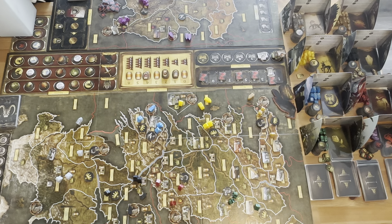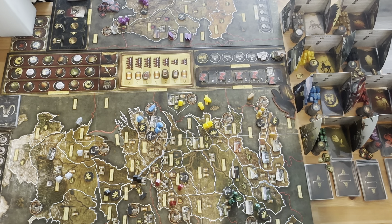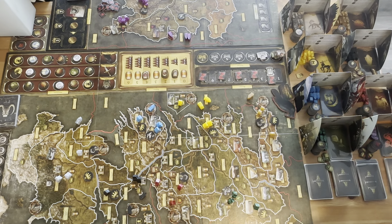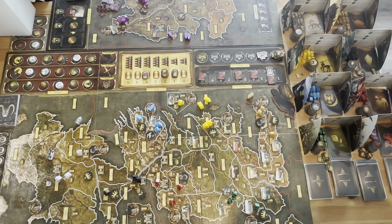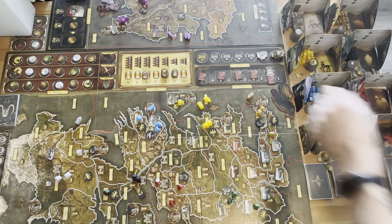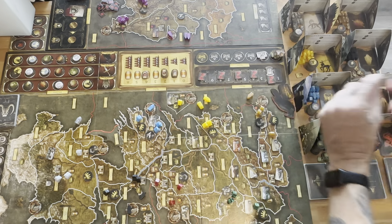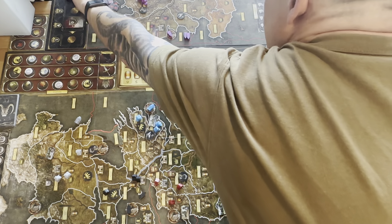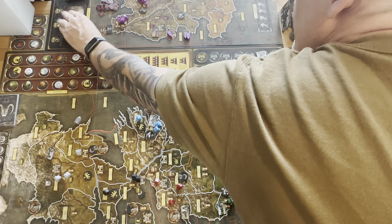We just wrapped up Round 1 — pretty uneventful. Maybe the first point of action was that House Targaryen was able to take Pentos. That gives them now a minus 1 to their Iron Bank, and we're going to advance the Iron Bank cards here as well.